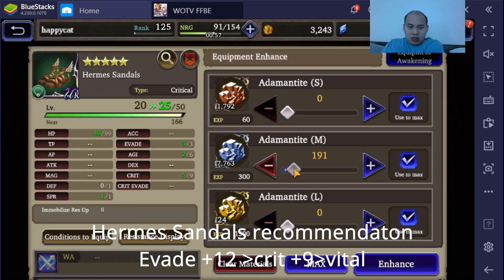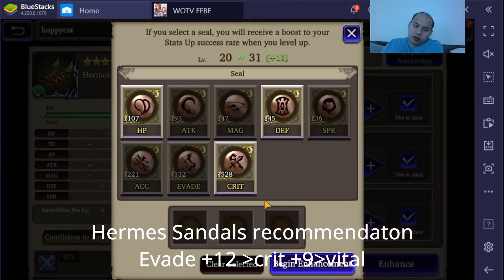Agility is the main stat I'm after here. Obviously if this was the Evade version, there's a ton of Evade — I think there's like 20 Evade. If you get a plus 5 version, you can get like 30 Evade. The crit version only gives about 9 crit. To compete with the Evade version giving like 15 Evade, you'd need like 20 crit and it'll still be fair.